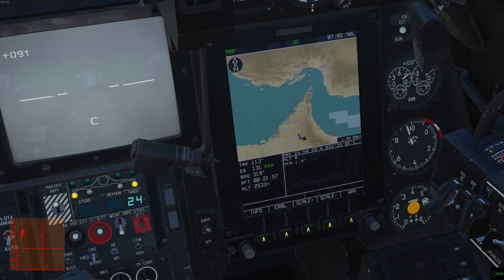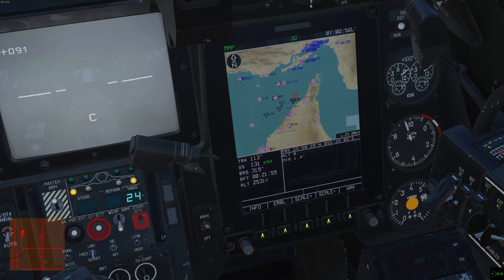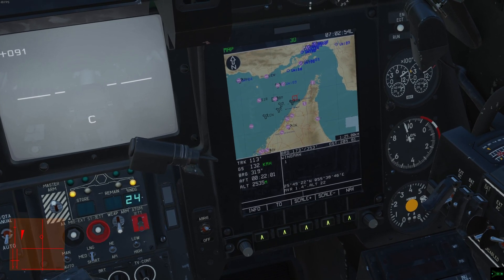Note: if you scale your Abris out further than 1 to 25K, then your wingman icons will also disappear.